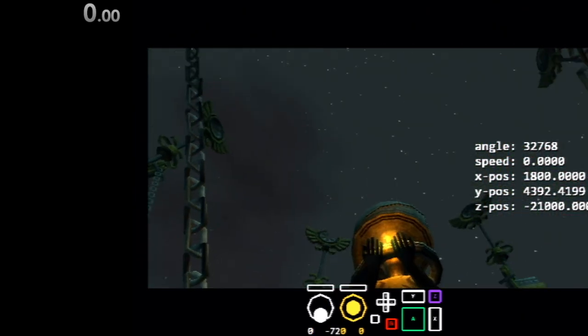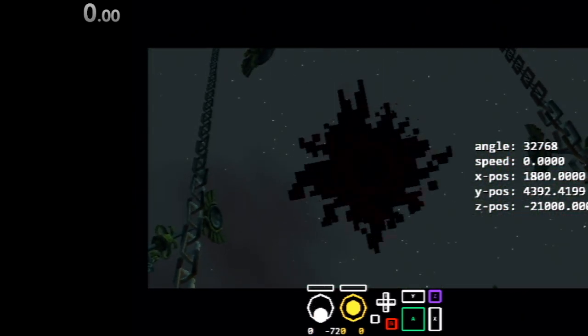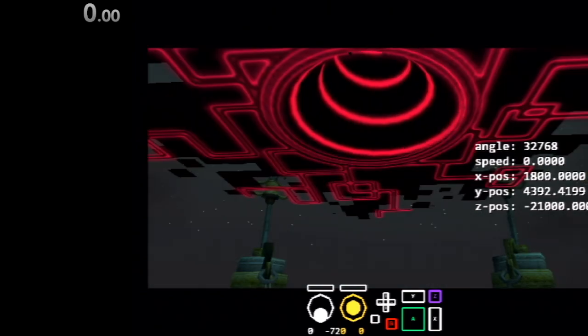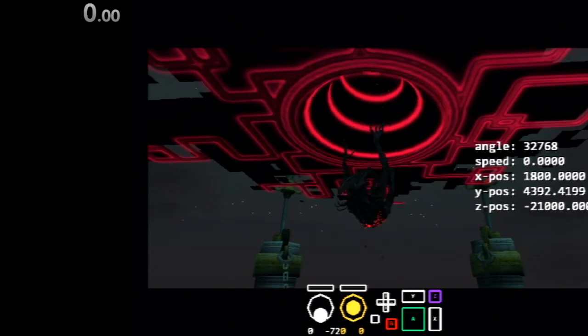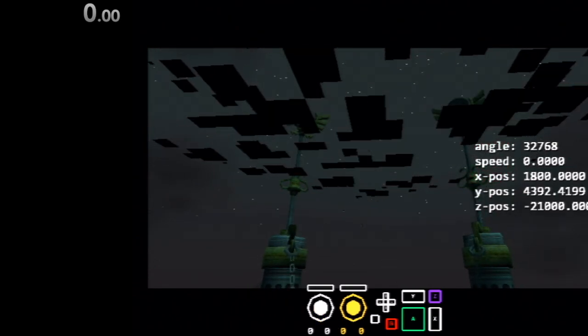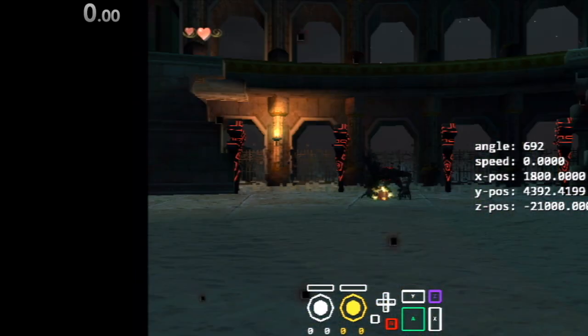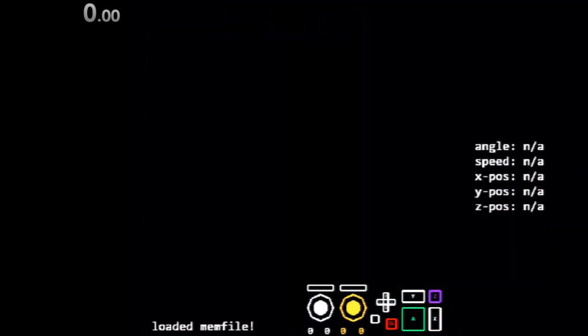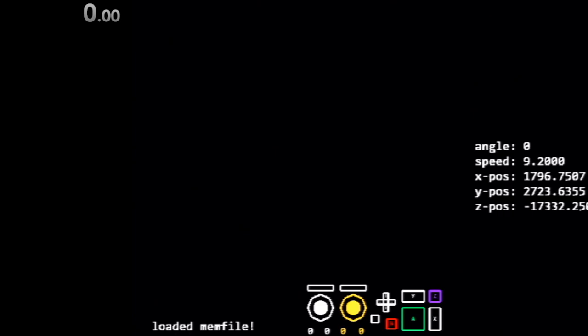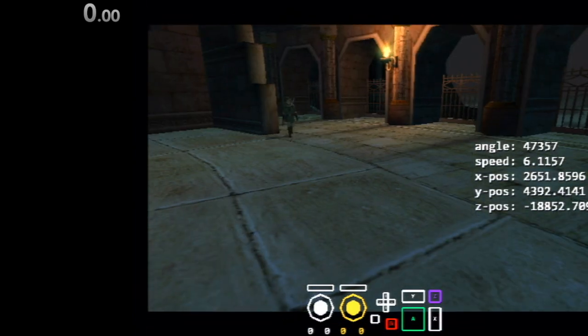And what that'll do... I'll show you what it does. It'll basically make it so this Shadow Beast gets exploded. So if I turn around and look up, you'll see what I'm saying. So the bomb will be right on top of him. It'll just kill him. Just like that. So the best way to do this consistently is aim right for the middle of that square.